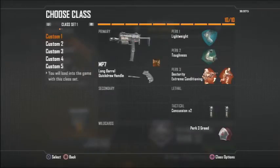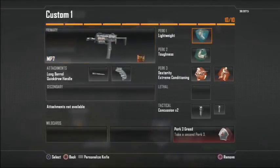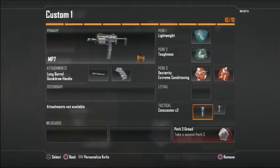The first class I'll be showing you guys today is the MP7 with long barrel and quick draw. My perks are lightweight, toughness, dexterity, extreme conditioning, and two concussion grenades. This would be a capture the flag setup. The concussion grenades are great — if you're chasing the flag carrier you can throw one, or if someone is chasing you toward a building you can throw one behind you to slow them down and give yourself an advantage.